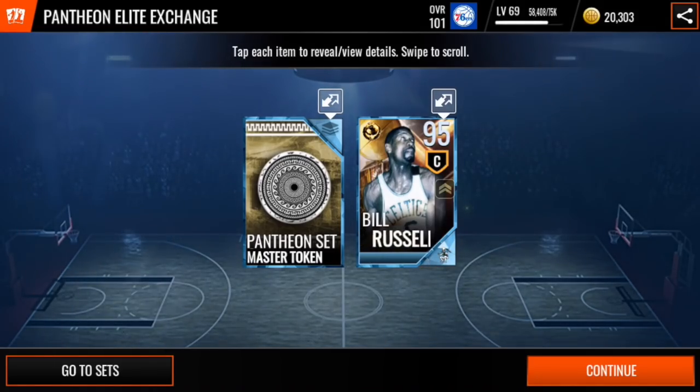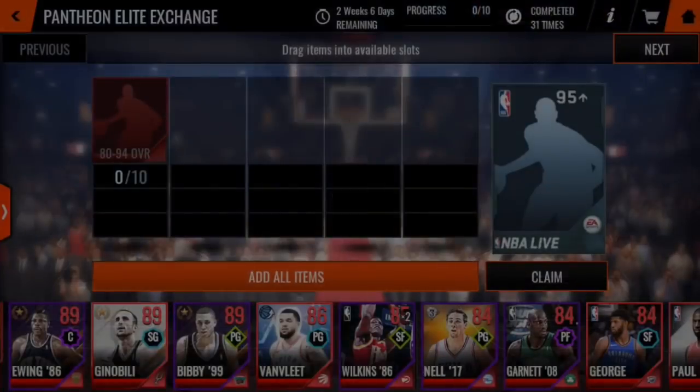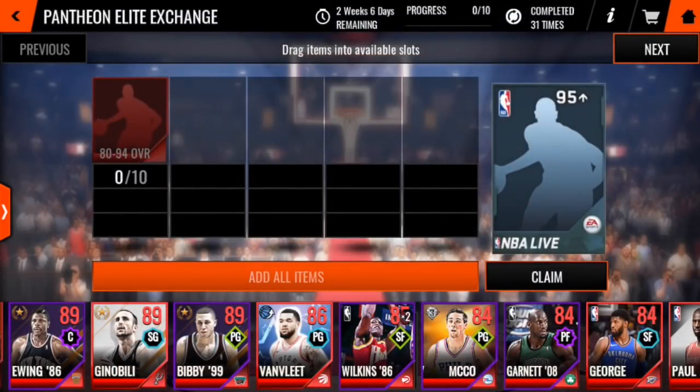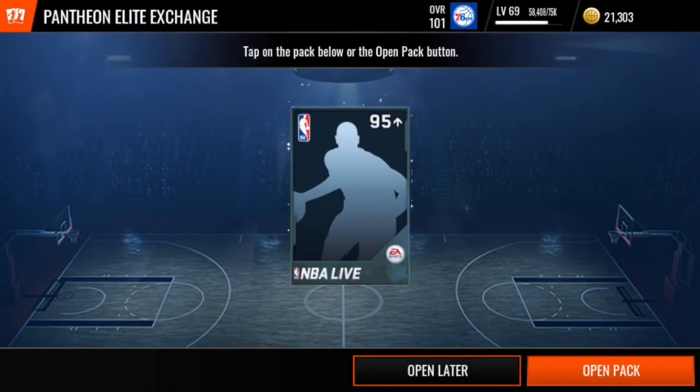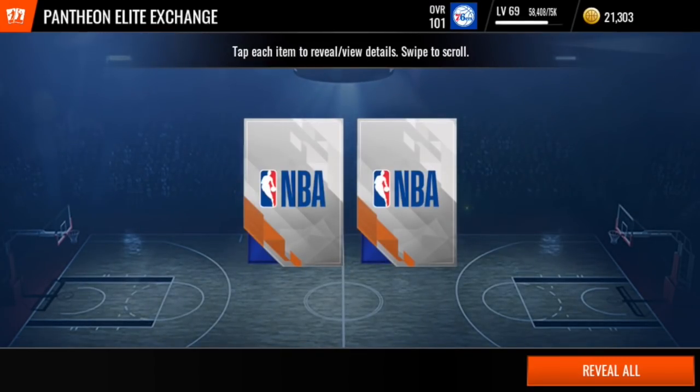So what I'm going to do, starting from here with this 95 overall Bill Russell pull, which is a very nice card but I'm hoping it's one of the worst pulls that I get. I'm going to record what happens. I'm going to continue just adding all items to the set and hitting claim and seeing what sort of fire I can pull, and then I'm going to go into my saved items and all the ones that I saved to open later, I will also bust those open too. Some of the first ones I did, I actually was forced to save them to my items because I've gone over my item limit.